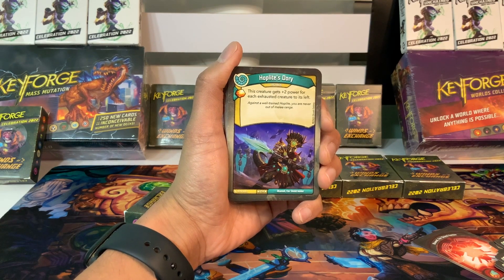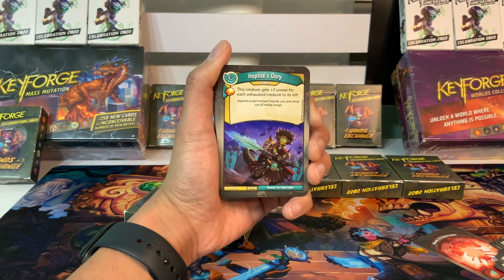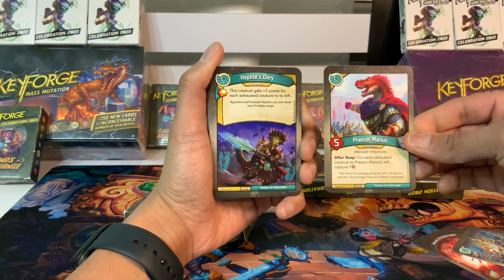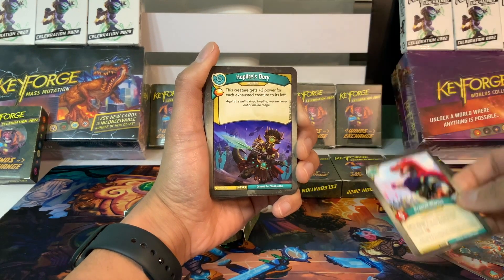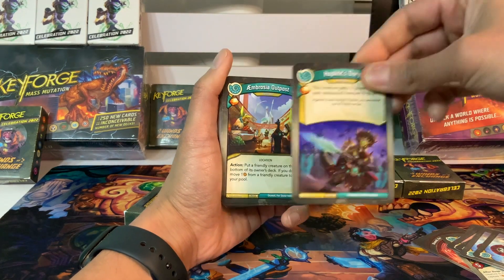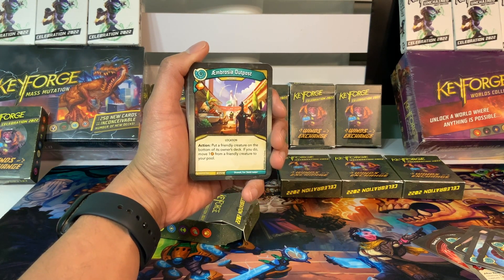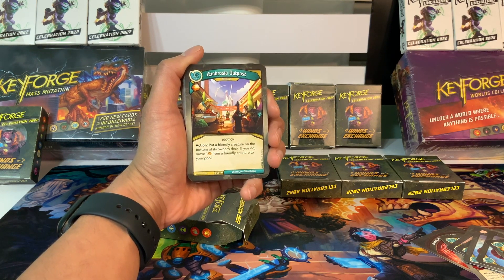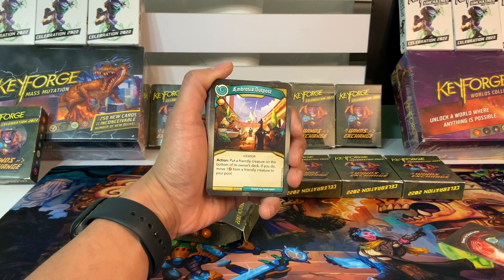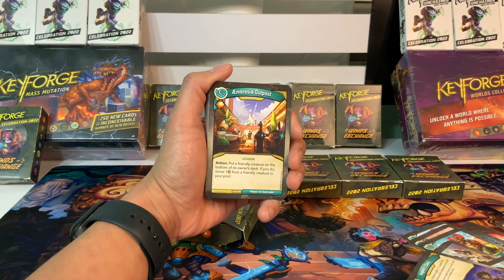We've got Hoplite's Dory, an upgrade with an amber pip. This creature gets plus two power for each exhausted creature to its left. That other five-power guy also wanted things exhausted to his left for an after-reap ability, so we wouldn't really want to put these together — if it were an after-fight ability, then for sure. Ambrosia Outpost is an artifact with an amber pip. As an action, put a friendly creature on the bottom of our deck, and if you do, move one amber from a friendly creature to your pool. What I really like about that is it lets us recur — even though we have this nice token creature, we might have a card we really want back in our deck.